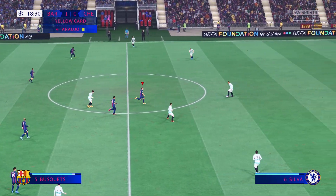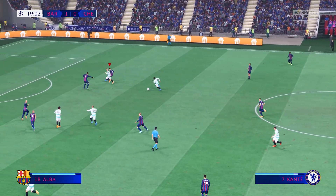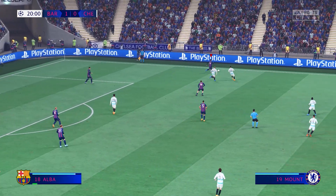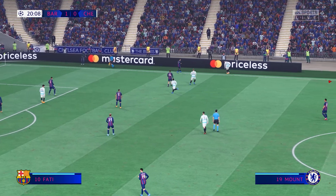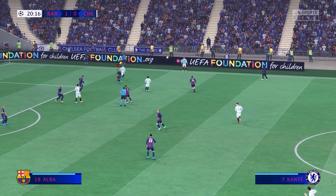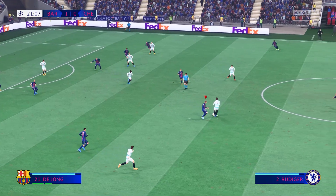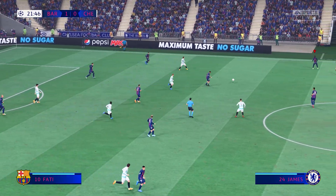This is Thiago Silva — Mount on the ball, and he really read that brilliantly. So a throw-in to Chelsea. Jorginho losing custody of it, Kanté, Havertz — that's how to blunt the edge of the opposing attack.